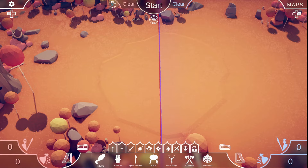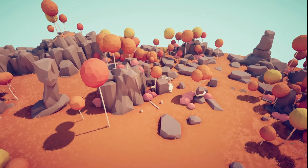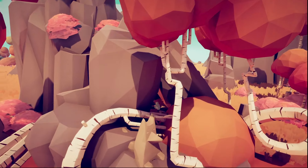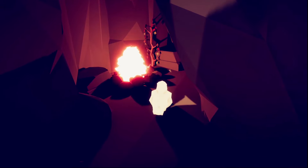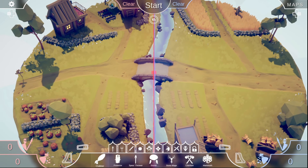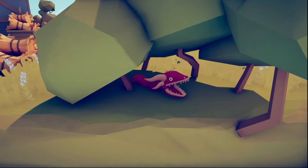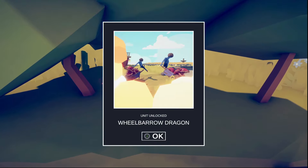So the next one is the raptor rider. Free roam. Next up is Farmer 1. Coming to Farmer 1, coming to free roam. It should be right here. The wheelbarrow dragon. It's going to be interesting, I think.